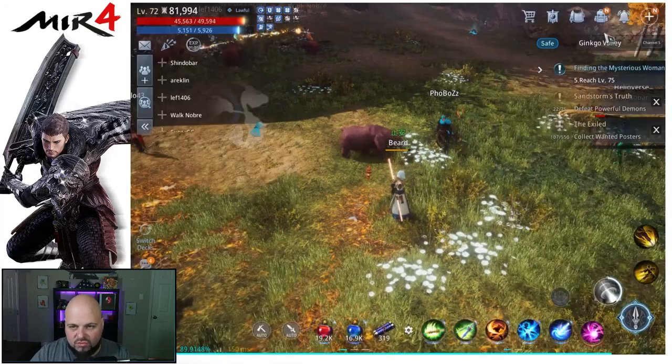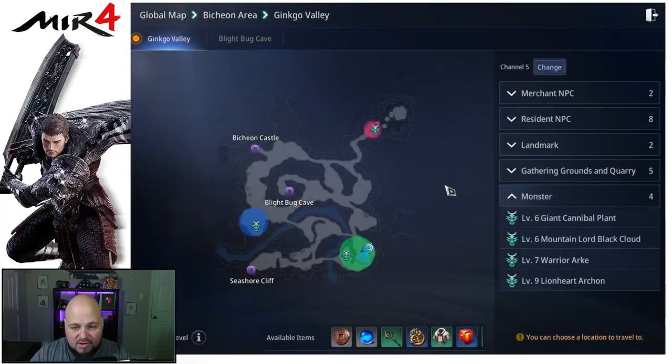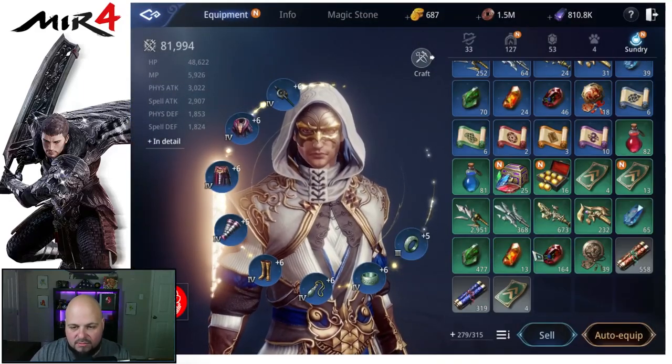Let's talk about the two types of scrolls in the game. But first, you can get around easily by just clicking somewhere on the map and you will run there. That said, we have two scrolls to discuss: the fast travel scroll and the jump scroll.